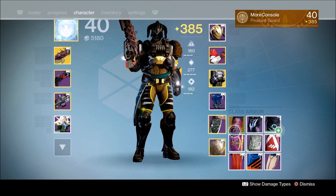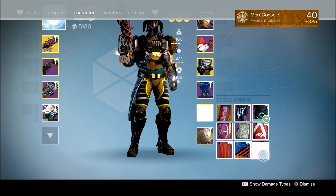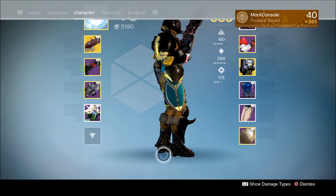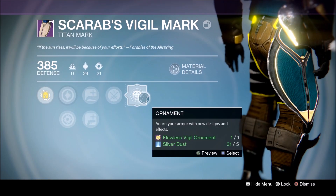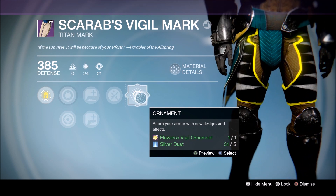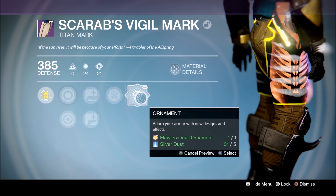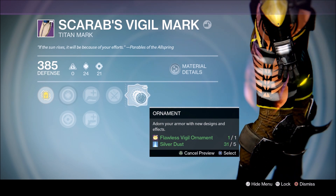You don't need it twice of course, but it's a decent one. So what else did I get? I actually got the Mark - the Vigil Mark. That dropped at 385, let's pop that on. That's okay, it's not the best looking Mark in the game. But you can actually use an ornament with it - so let's preview that and see what happens. That's far fucking cooler, that is a lot cooler.